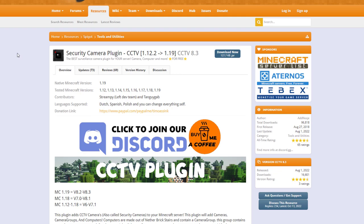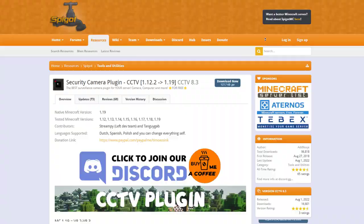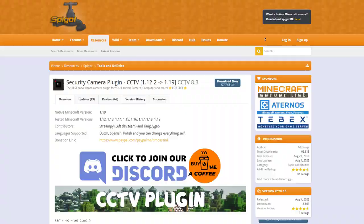Here we are on the plugin page — you can see it's been updated from 1.12 to 1.19. It's a fantastic plugin with the crafting recipes and setting GUIs that we looked at. Here are the commands and permissions. I would highly recommend it for your server, but if you need a server to host it on, check out serverminer.com for the best and cheapest hosting around. Subscribe, like, comment, and I'll see you next time!